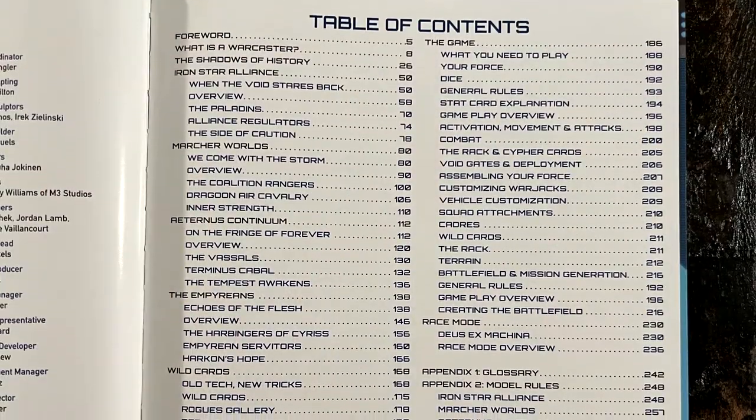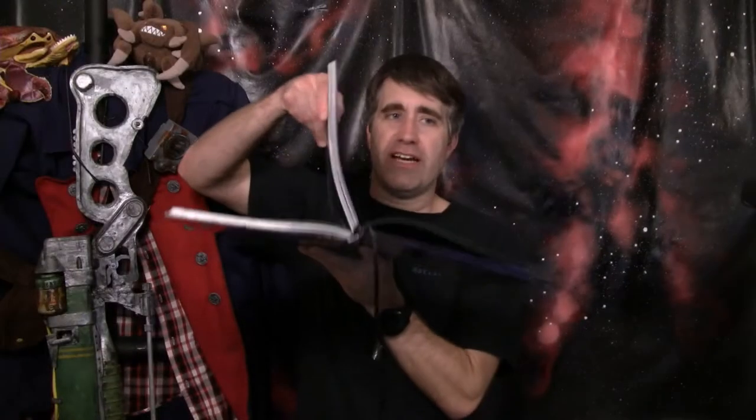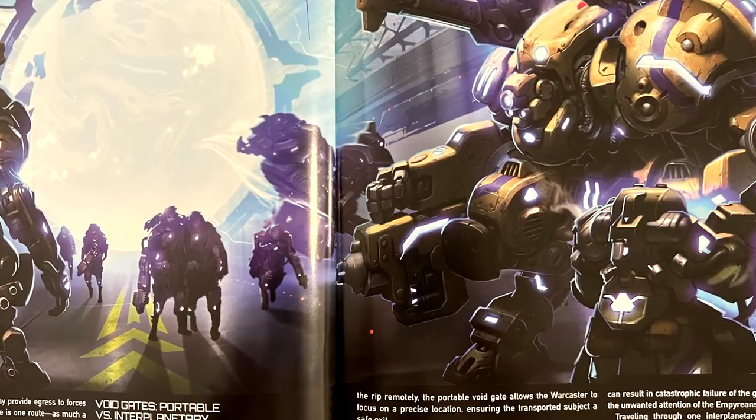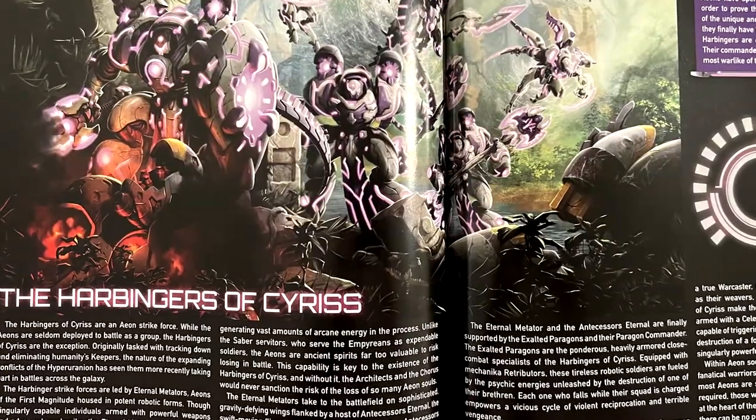This monster here is about 325 pages long, and there are several distinct sections to it. The lore section is just about 180 pages, and it's got a lot of information about the background of Warcaster Neo Mechanica. Considering that's more pages than the previous two mini rule books combined, there's a lot of new content in here: timelines about the history, information on the different factions, sub-military units within those factions, details about how the forces are organized, and some information on the spaceships.